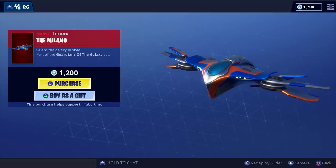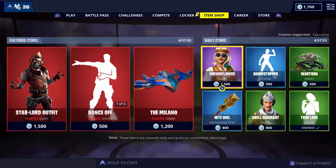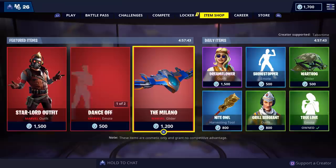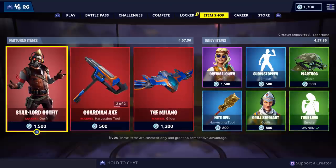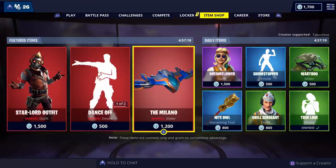It's only 1,200 V-Bucks for a glider — I guess that's a lot for a glider. Let me make sure I'm supporting myself. I don't really know if it counts when I purchase my own things with my code, but there's my code: Tabor Time — T-A-B-O-R-T-I-M-E — if you want to help support me. All the money I raise goes directly to my daughter; we're trying to go to Disney World for her. I always get asked how much I make: from a 1,500 V-Buck purchase I'd probably make 50 cents, and that's taxed, so in reality it's more like a quarter.